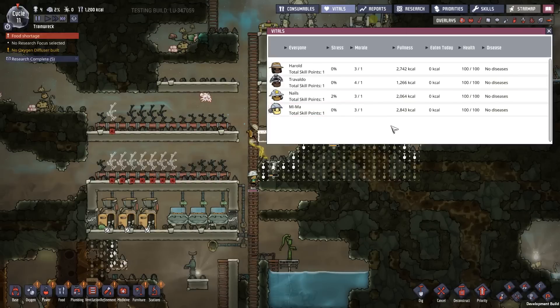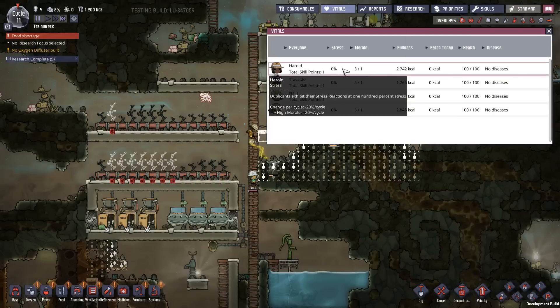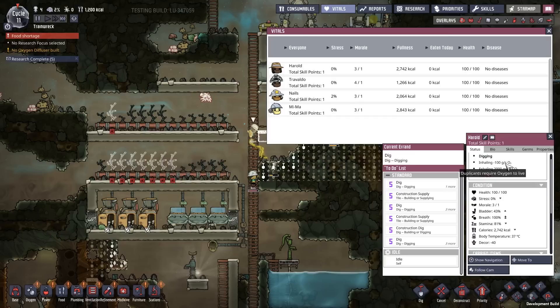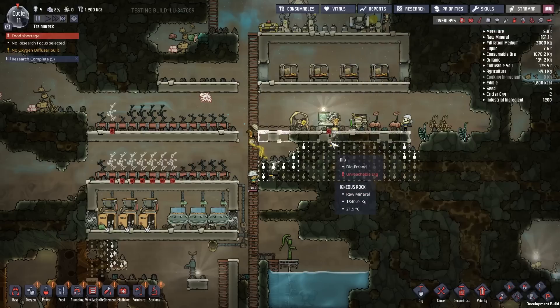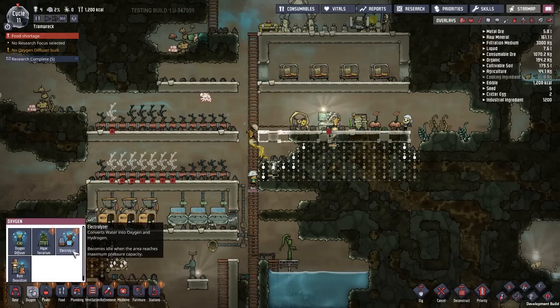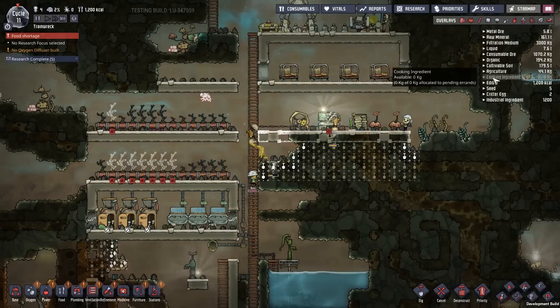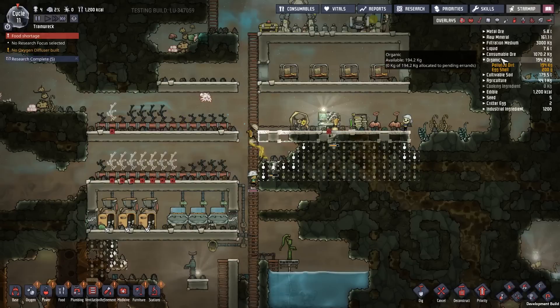570 grams per second. As for the dupes, they inhale 100 each, so if we produce 570 and lose 400, we can support 5.7 dupes with this rust thing. How much rust does it need? 450 grams. It needs salt too — what does salt count as?